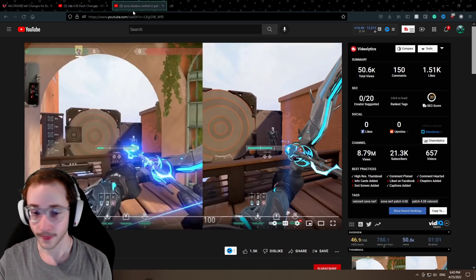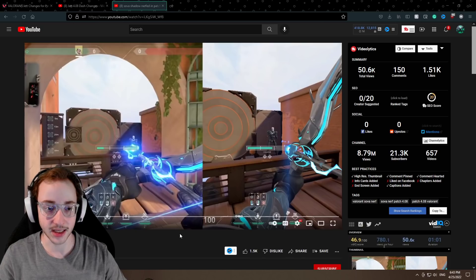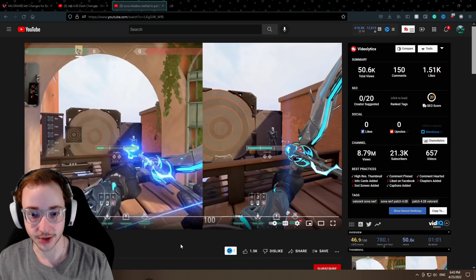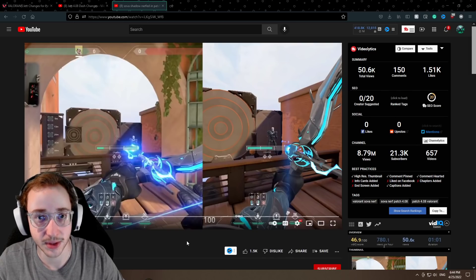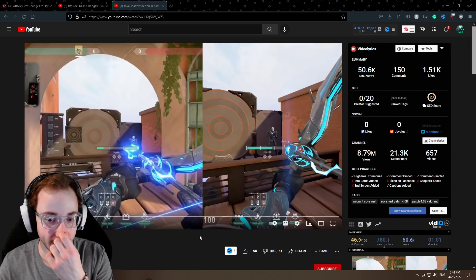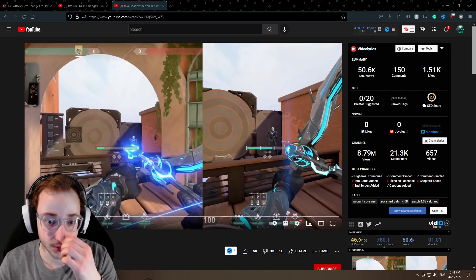Next is Sova. The two things changing about Sova are: his shock darts in the very center are going to be doing a maximum of 75 damage. I think this is a nice minor nerf — you could never get one-shot by a shock dart before, and now it's just two really good shock darts to kill one person. Also, the animation looks different on the left, but Riot has already said they're going to be reverting this animation change because people have all kinds of lineups for Sova, and this new animation completely changes those lineups since people use Sova's bow, arm, or arrow as reference points.